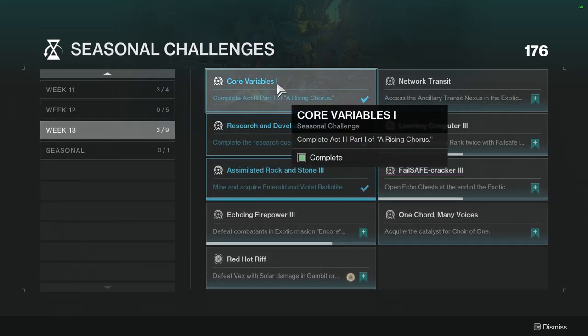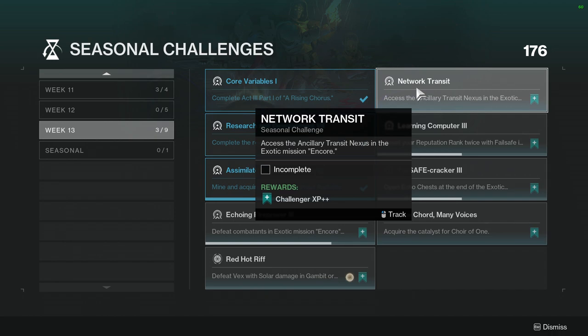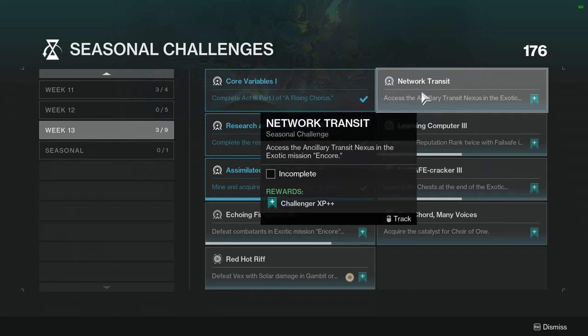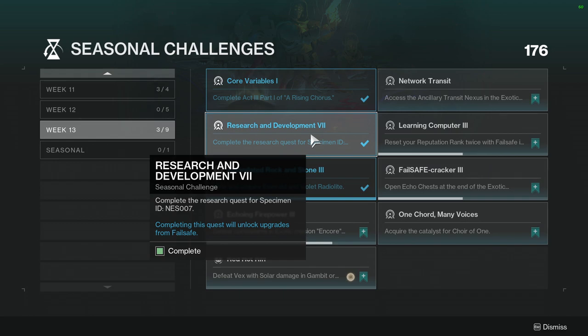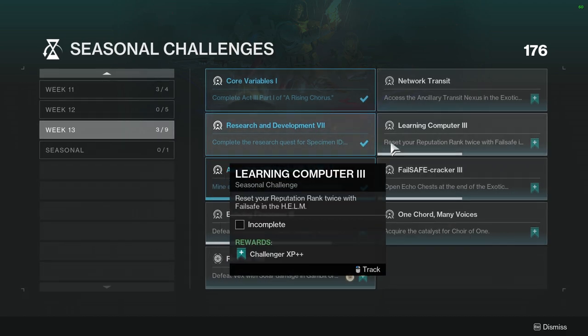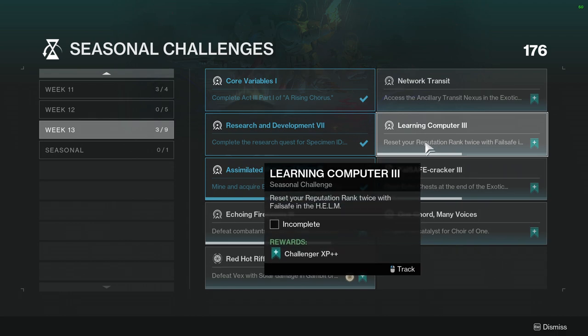Let's get into it. Core variables: number one, complete Act 3 Part 1 of A Rising Chorus — this is just part of the main story, so it's not hard. Network transit: access the Ancillary Transit Nexus in the exotic mission Encore. Research and Development: complete the research quest for Specimen Seven — you have to do this in order to complete the week. Reset your reputation rate twice with Failsafe in the Helm Learning Computer three times. Just play the game and do the Failsafe stuff.